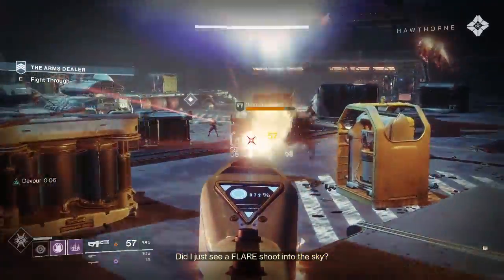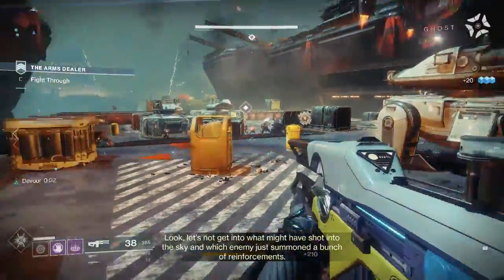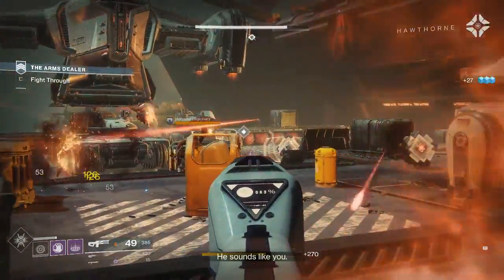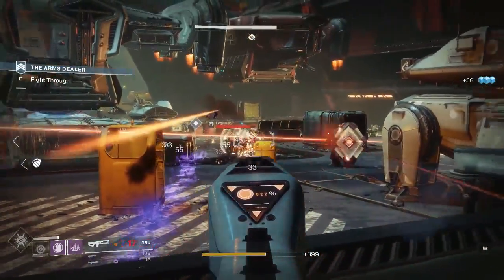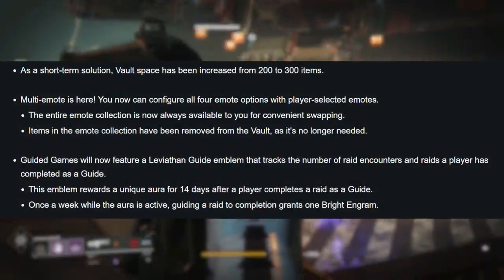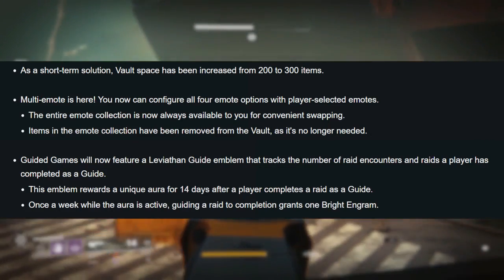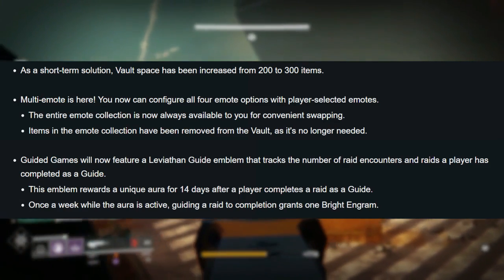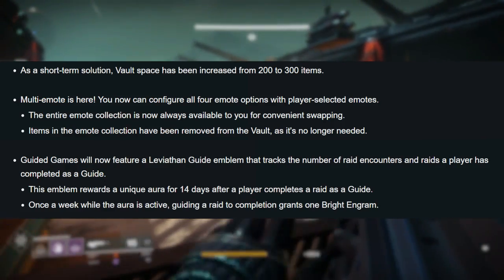Moving through the TWAB, we get to the patch note preview for changes coming in 1.2.0. First things first, they found a vault space solution — at least a short-term one. Vault space has been increased from 200 items to 300 items, which means when Warmind comes out all guardians are going to have 100 extra slots to shove all of that precious loot.